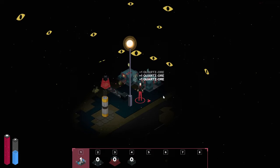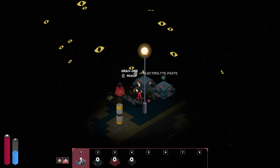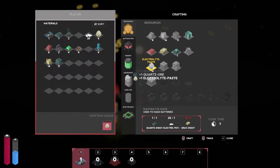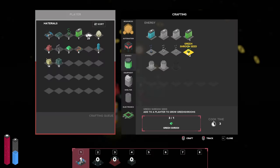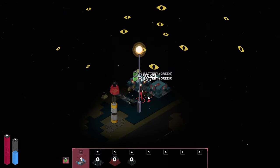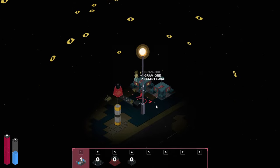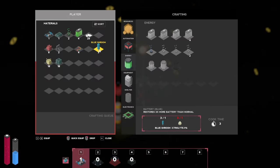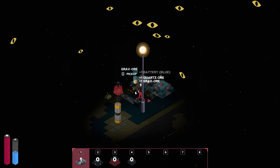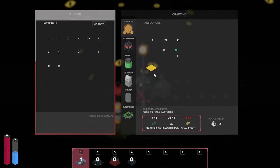Let's grab all this stuff. Off to those eggs over here — I keep calling them eggs because they look like eggs, but they're actually paste. I've got a few materials now. Can we already make the batteries? Yes we can — here we go, a cream battery, wonderful. I don't know how long the distances are before we reach safety, so I'm just going to prepare. The battery is really low. Can we make another one? We can, because we have a couple of those shrooms as well.